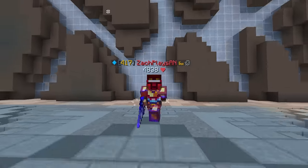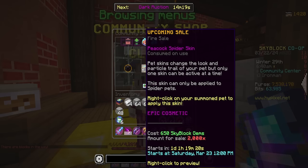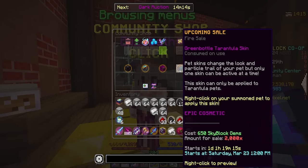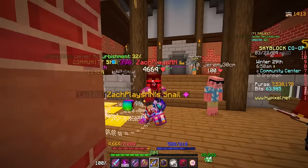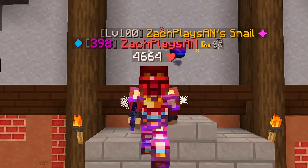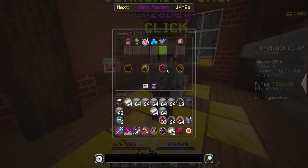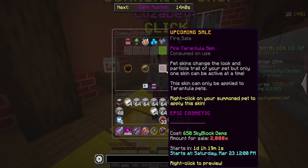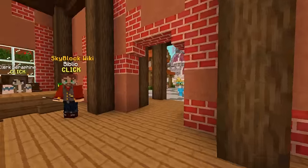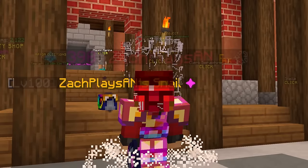Before we jump in — if you find yourself checking the Hypixel store tomorrow for the brand new Tarantula and Spider pet fire sales, don't forget to use my creator code on checkout: Z-A-C-H, just like my name. You'll save five percent on your purchase and it's a great way to support the channel. These are the first skins for these two pets and honestly they killed it with these.